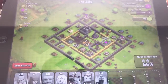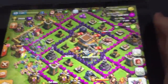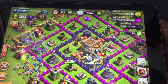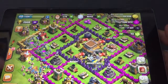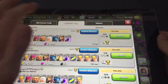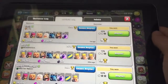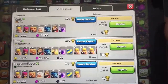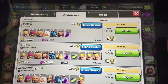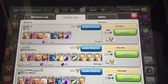It would have been a way better raid, I just messed up with the giants. Sorry about that — I accidentally ran out of storage or whatever. So actually we ended up getting 66% and nine cups. We might have been able to get a three-star if I didn't mess up with the giants, but I did mess up with the giants and that screwed us a little bit. Kind of messed us up right there.